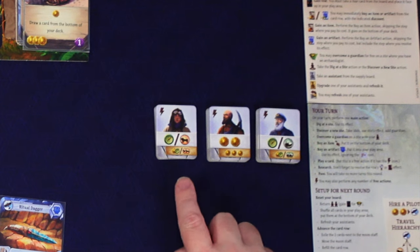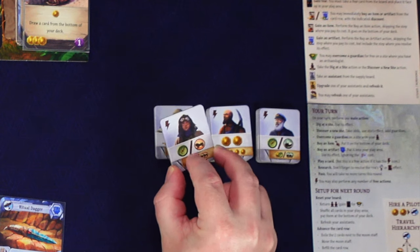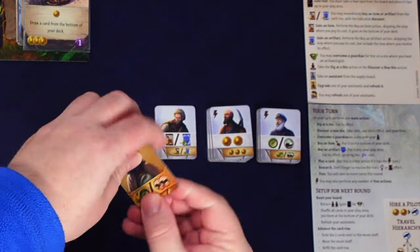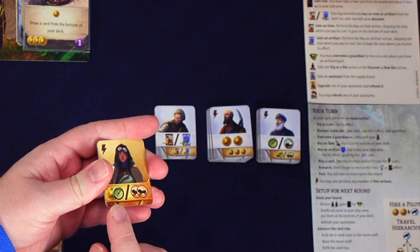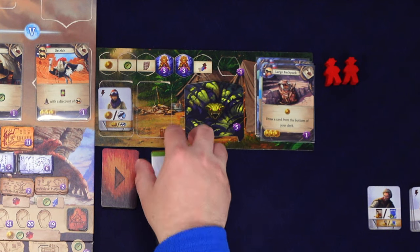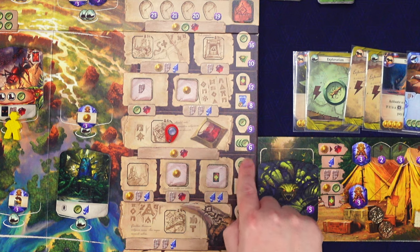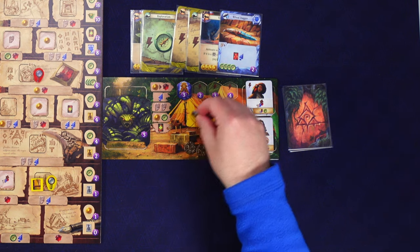Looking at the assistants, I like this one - it gives a compass and a car transport icon. If I upgrade it, it gives two cars plus a gold and compass. I place that right there. The rival flips and also does a research action, prioritizing the rightmost area. There's nothing to prioritize right, so they go straight up - no assistant icon for them this time.